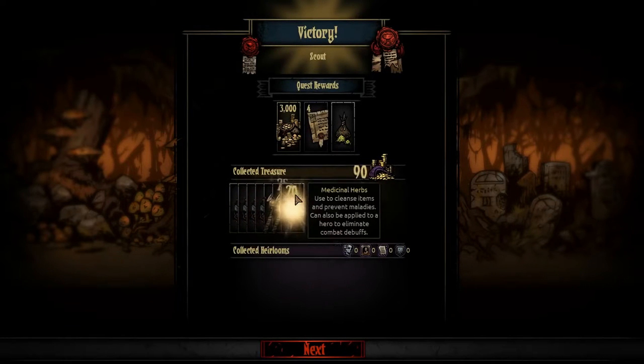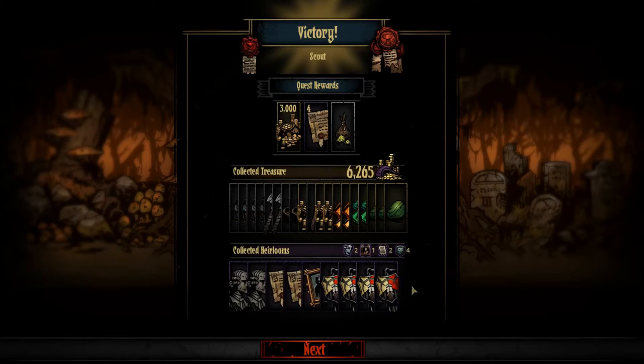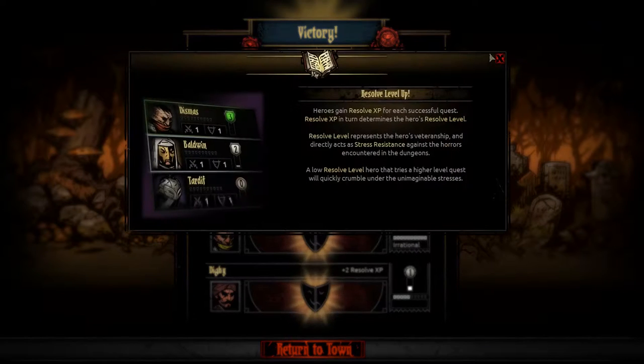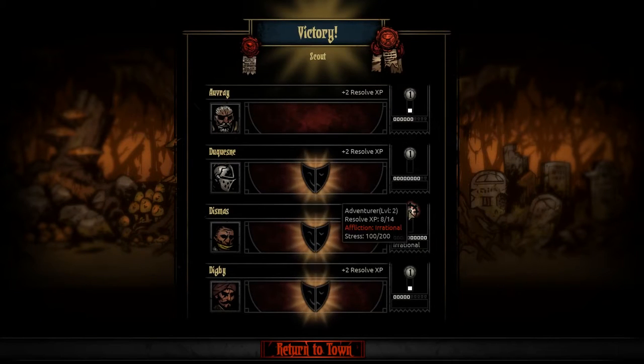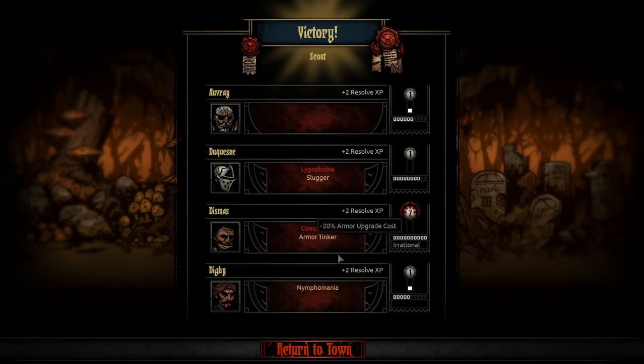Sometimes all you need is just one healer to have your back. Overall that was a very strong line of people — they can get as many deeds as I'd like. That's one of the early game frustrations for some people — you do kind of have to grind the Weald a little bit. Good highwayman item, and we get some good resolve experience. He is irrational and will need to be treated. We have a bunch of people at resolve level 1 and he's resolve level 2. Stress resist if torch is below 26 — we're going to need to fix that. Compulsive, armor tinkerer, and nymphomania — 20% stress heal in a brothel, that's new.